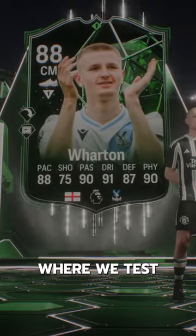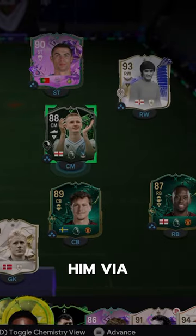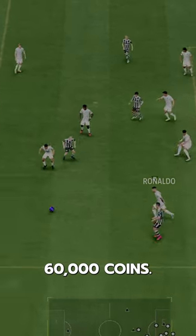Welcome to Baller or Bust, where we test FIFA cards so you don't have to. We've got Adam Wharton — we acquired him via SBC for 60,000 coins.